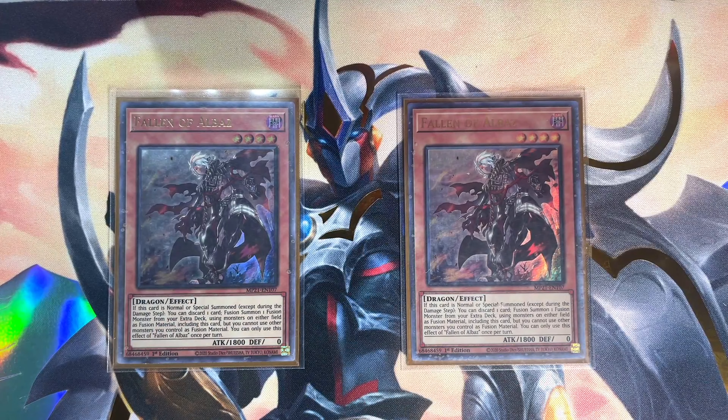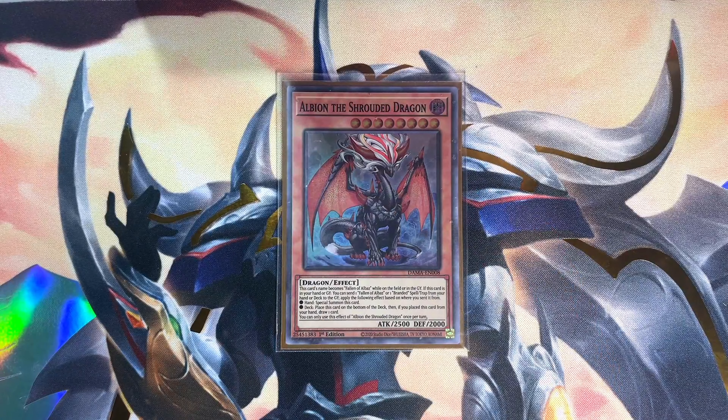Two copies of the Fallen of Albaz, the backbone of the deck. While I wouldn't call Albaz a brick, it's suboptimal to actually open the card, so there's no reason to include a playset — especially since you risk the conflicting normal summon of Aluber, Kitt, or even Cartesia. Just one copy of Albion the Shrouded Dragon — Albion can help you dig a little deeper in the deck while setting up your grave with cards like Retribution and Regained. Don't forget this card is treated like Fallen of Albaz while on the field and in the graveyard.